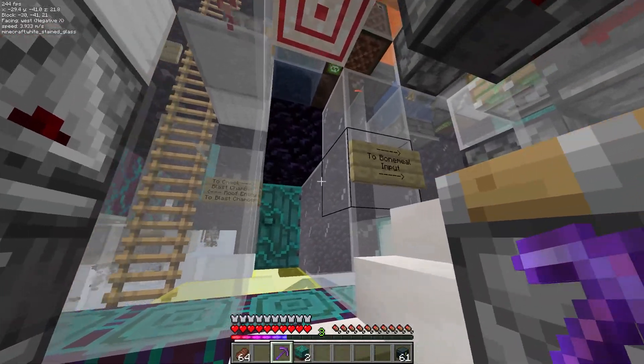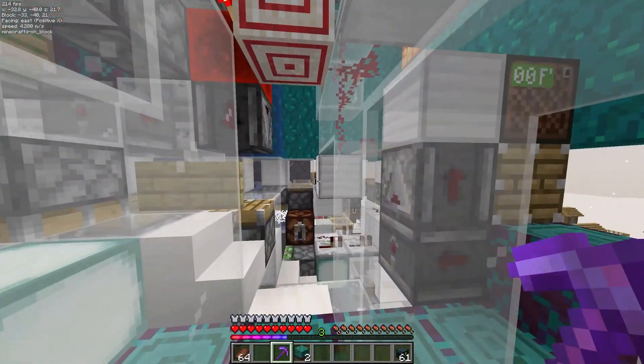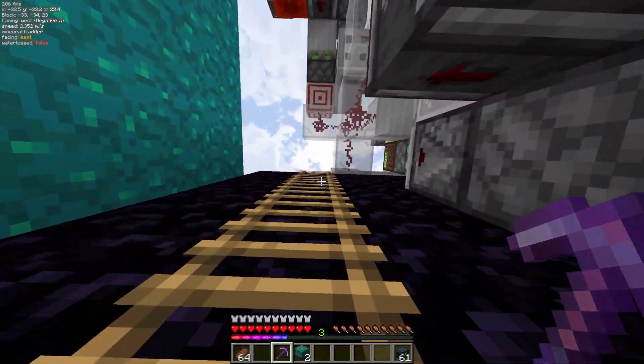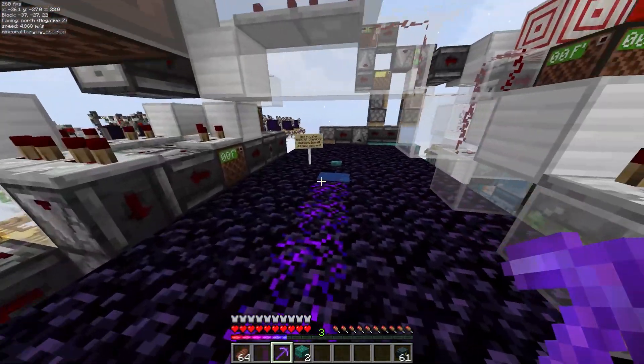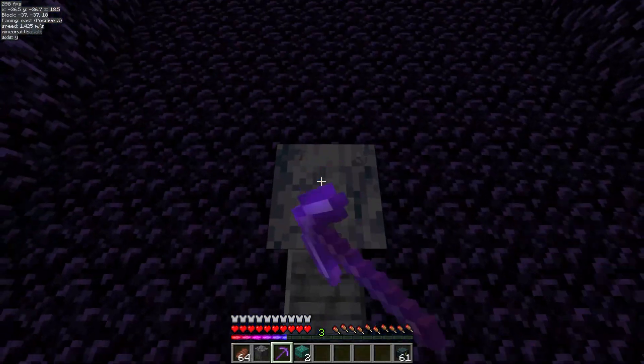Once you've selected the mode, check the slim blast chamber indicated by the yellow glass to see if there's any basalt left over from a previous AFK session. If so, get up onto the roof with either this handy ladder or elytra and hop into the blast chamber through this waterlogged trapdoor. As you descend, you can simply mine out any remaining basalt.